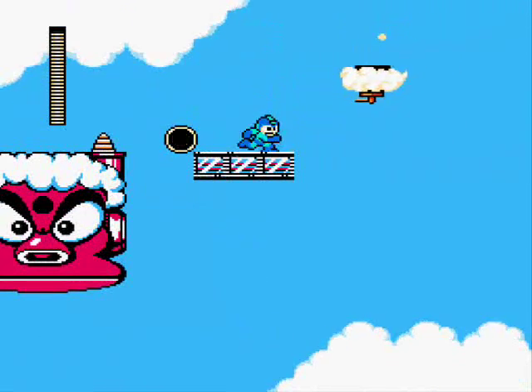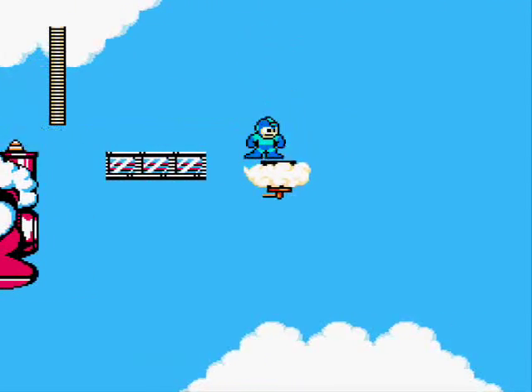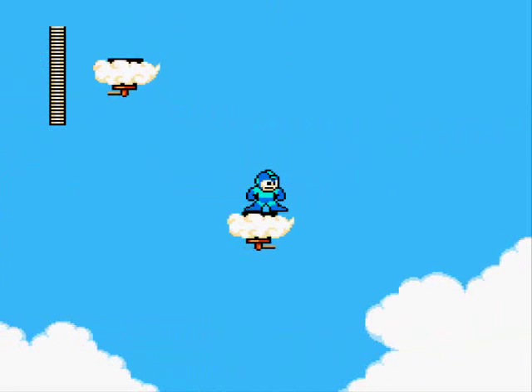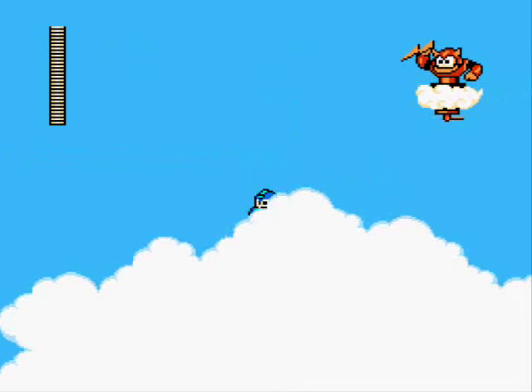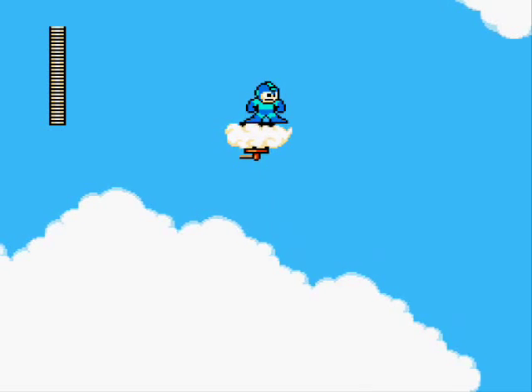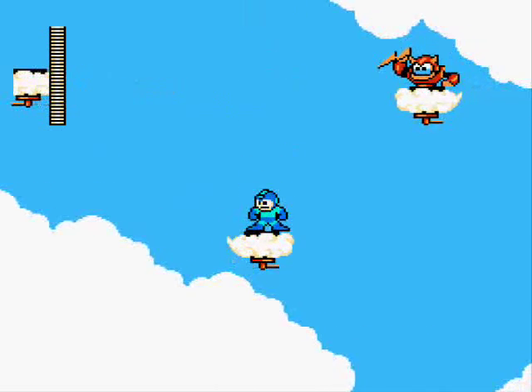Take out these lightning bolt throwers and hop on their leftover cloud platform. You'll do battle with a few of these like this from the cloud. It can get pretty tricky in one part where your patterns overlap and the platforms disappear into the clouds. Jump on it when it comes back into full view, but don't wait too long or you won't be able to reach.